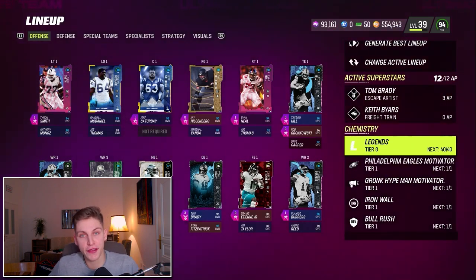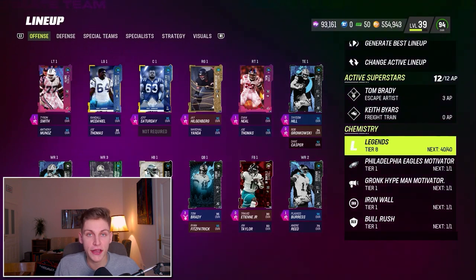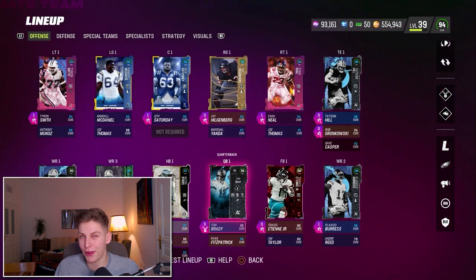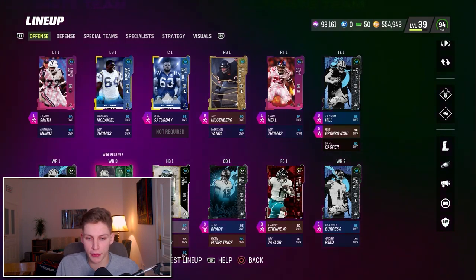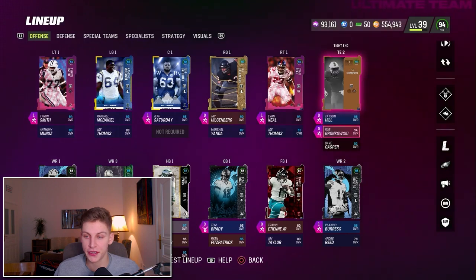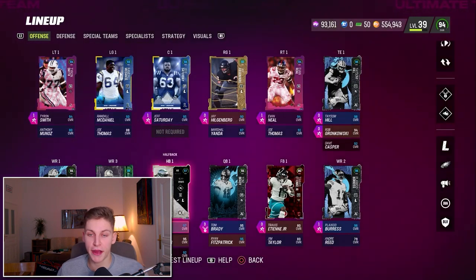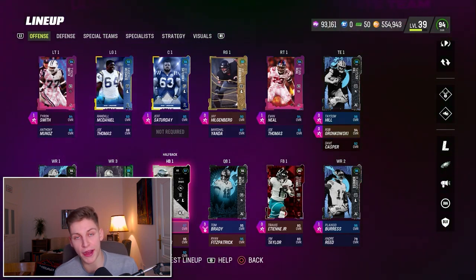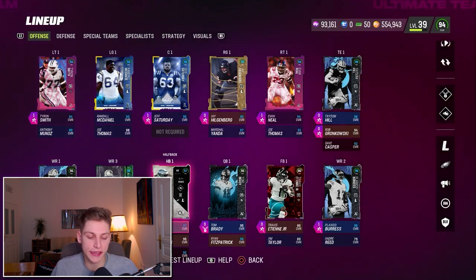The Legends 40 out of 40 theme team gives you plus one speed. If you have a regular team like Seahawks with 50 out of 50, you get plus two speed. I chose the Legends because at this point the plus two speed is not as important, but you get better players. Like Herman Moore is a great receiver — that's just why I chose to build a Legends theme team.